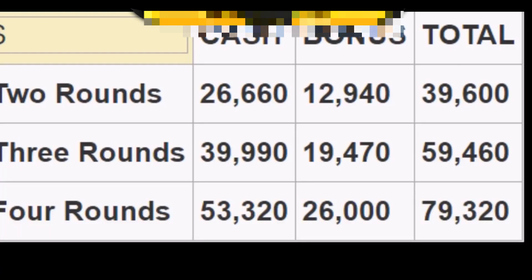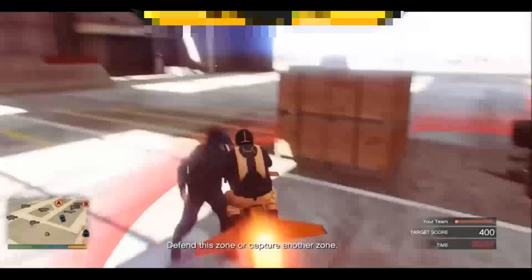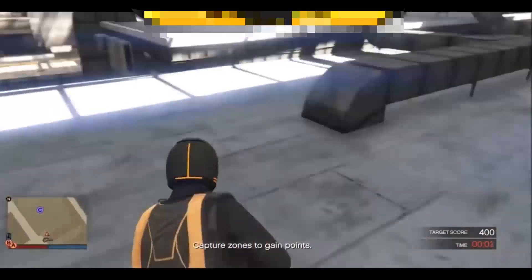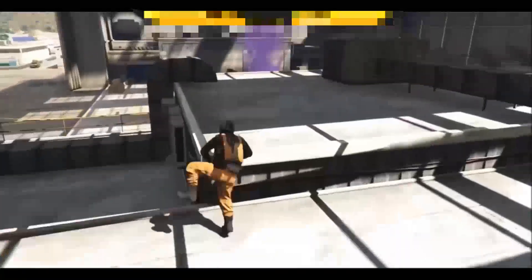After winning two rounds back to back we earn a $12,940 bonus; for three rounds back to back it's $19,470; and for winning all four rounds back to back we earn an insane $26,000 cash bonus. This graph was made without the double money and double RP event which is currently still going on. We can only earn the winner's round bonus for four consecutive rounds — that's why there's no point putting on seven rounds at the start. You might earn more money overall, but in the long run you'll earn less for the time spent in the game.